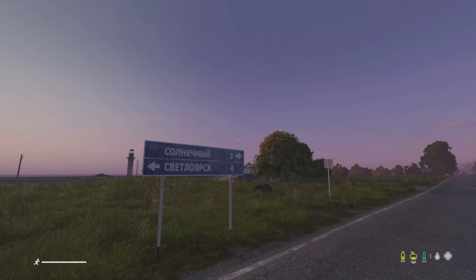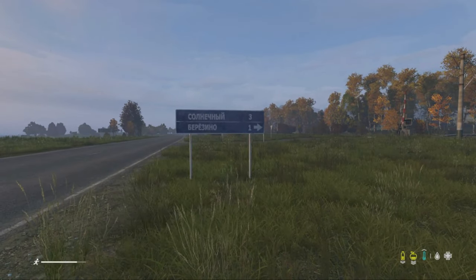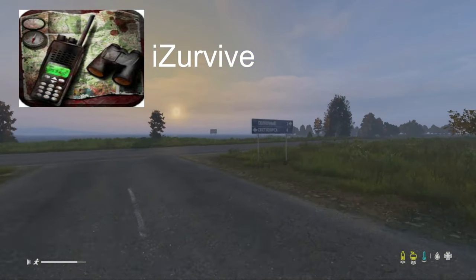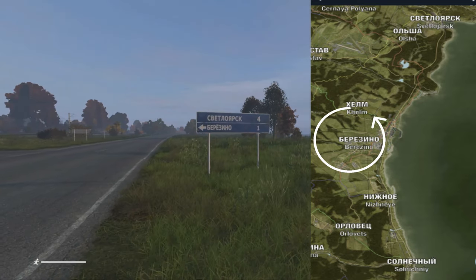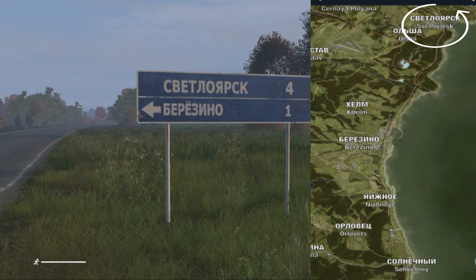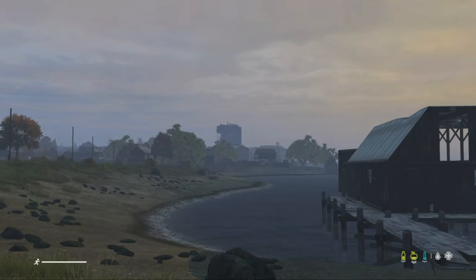These signs have a blue background — they tell you the town's direction and distance. Are the signs in Russian? Yes. But this is when you make a new best friend: I Survive. Download it onto your PC, mobile or tablet. On the I Survive map, it shows the Russian town name and below that is the English. So the first sign we looked at, the sea was on our left and it showed Selenichni was ahead of us and Berezino was to our right.